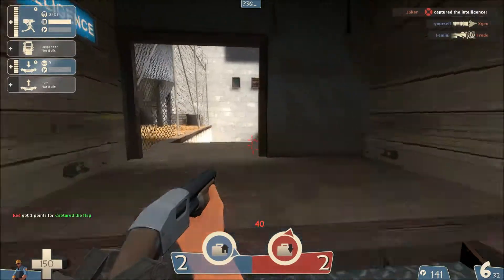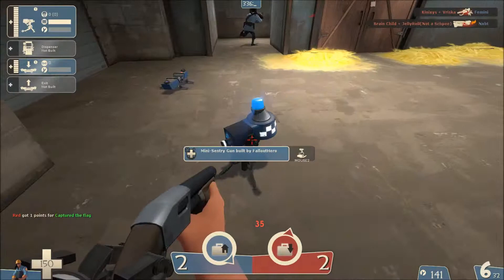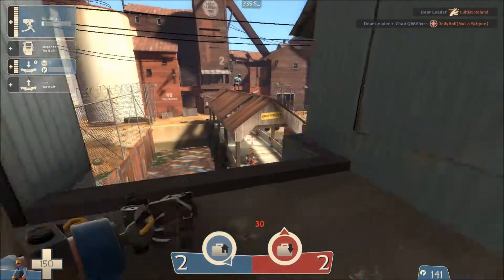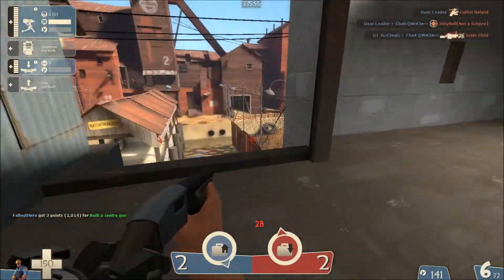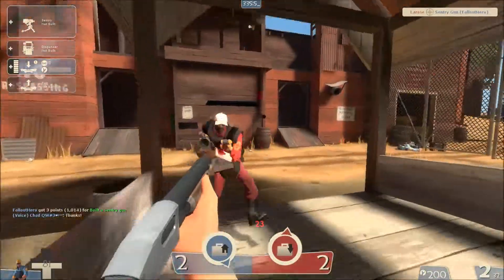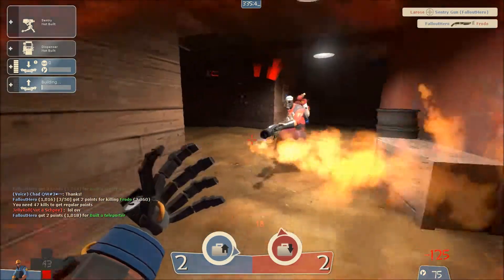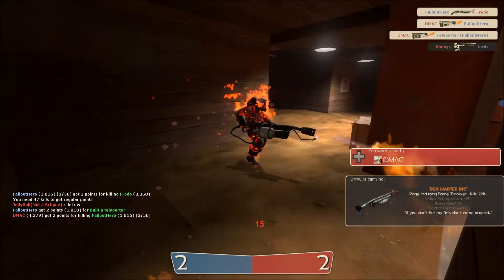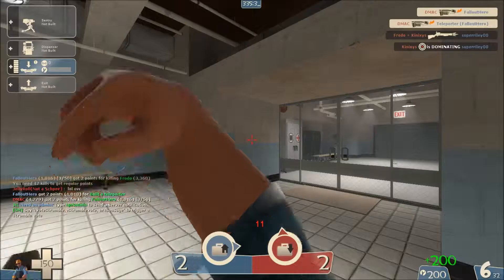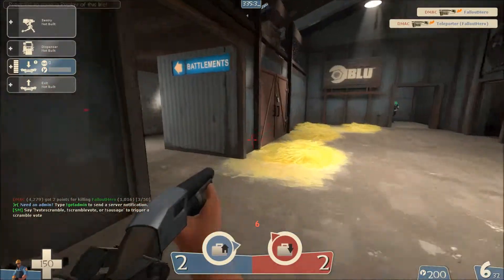Okay, well apparently we failed, so yay us. I kind of did join the game late, so I'll probably end up doing this a few times. So as Combat NG, you basically work as a slower scout that can place down teleporters and dispensers and such. It is pretty interesting to be playing on the left hand side of the screen, and it really doesn't change anything, but it's cool.